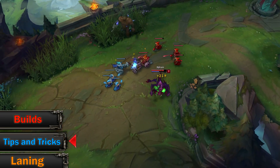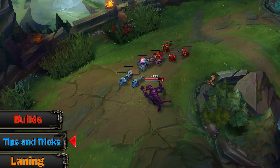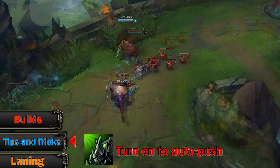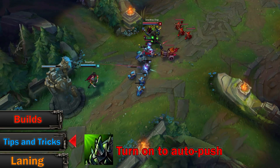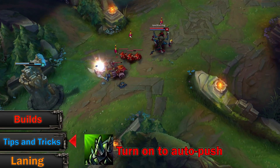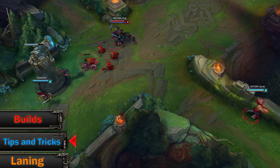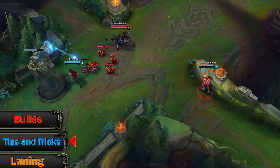Now let's cover some tips. During laning phase, don't forget that you can turn your E on and off. This will prevent you from passively pushing your lane when you don't want to — especially if you level up your E first. You don't want to have it on during the first two waves, otherwise you will be easy prey for junglers.